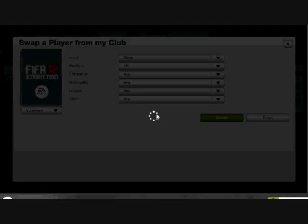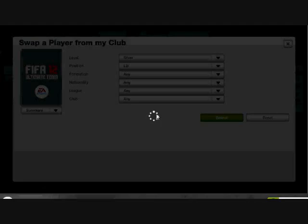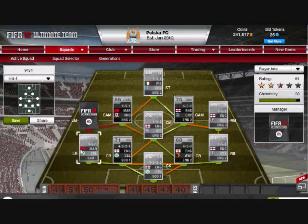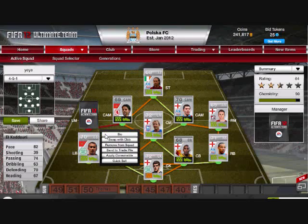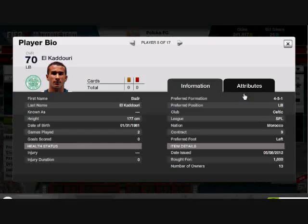At left back, I have El Khaduri — I think that's how you say it. 82 pace, he's quick, he's got good passing, decent defending, decent heading. He's a solid player and he's only 1,000 coins. He's a good player.